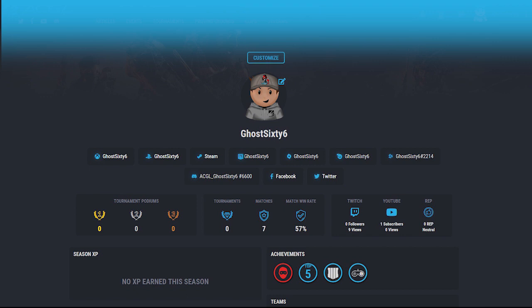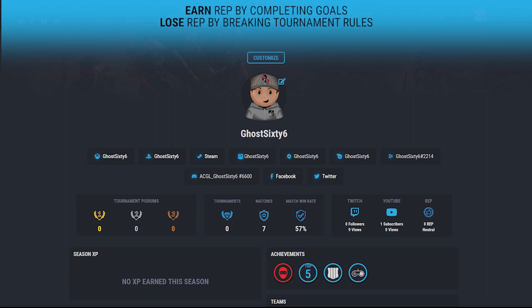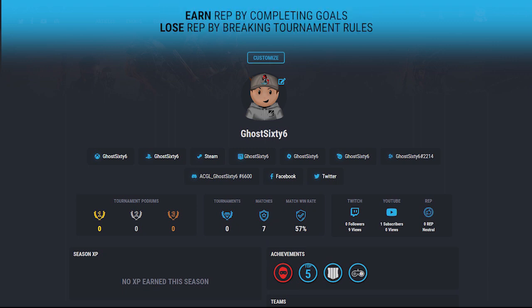You can also find your ACGL reputation here, which gives players an indication of where you stand in the ACGL community. Earn rep by completing goals and tasks on the platform. You will lose rep should you break any rules, with severity being judged by our admins.